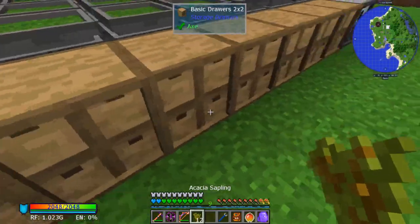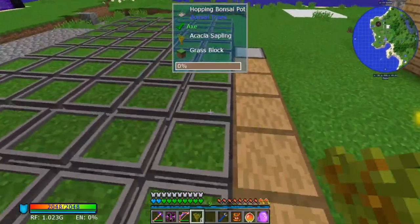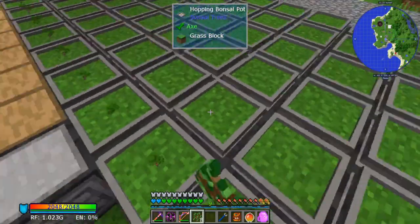If we put in the saplings now, we're going to generate a backlog of resources, which is fine. There's nothing wrong with that — it just means it's going to look like you have way too many bonsai trees.